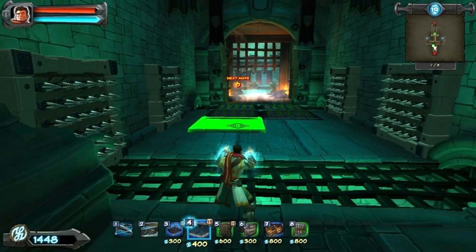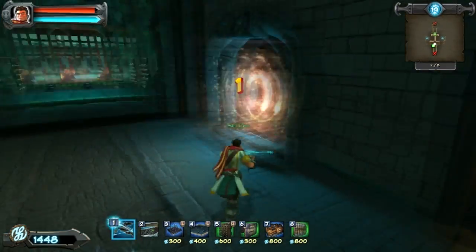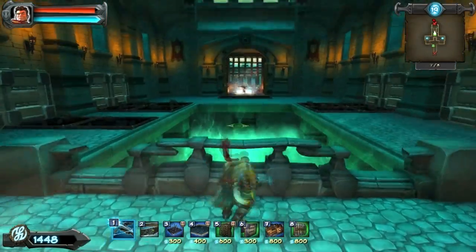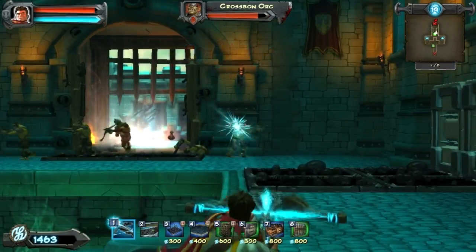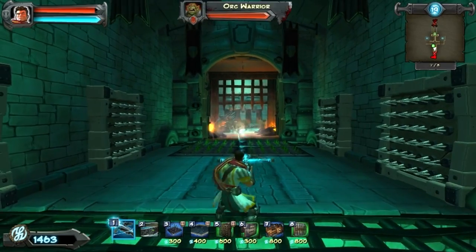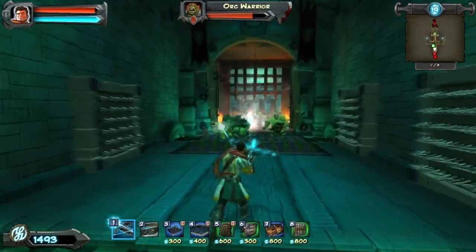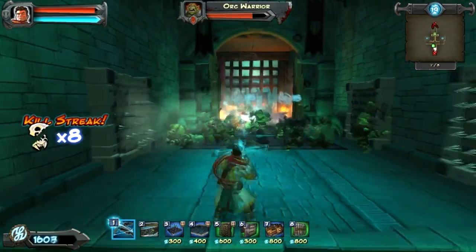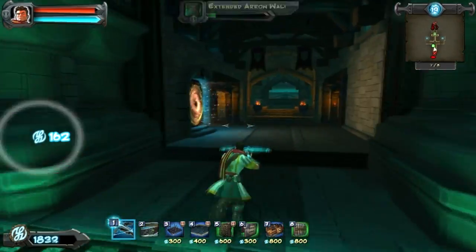This area is very hard to stop people from getting through. Let's see if they come in this side first — no, this side again. Headshot — okay, they're coming through the other side. The other side is pretty well taken care of. Ideally I think tar traps with archers might be the way to go in hindsight.